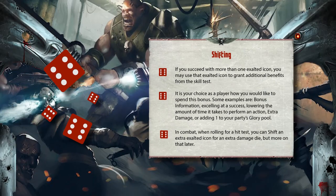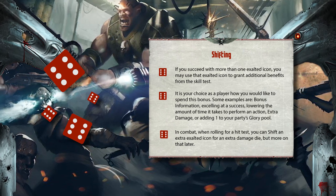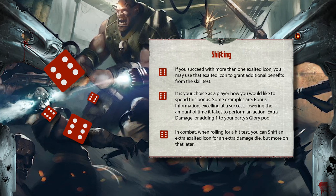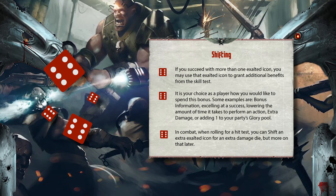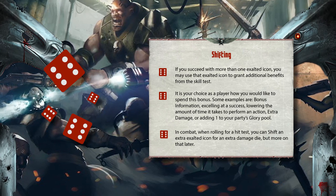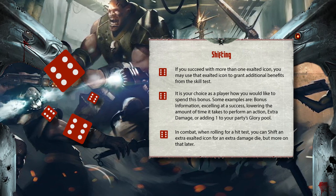If you succeed with more than one exalted icon, you may use that spare exalted icon to grant additional benefits for the skill test. This is known as shifting. Some examples are bonus information, excelling at a success, lowering the amount of time it takes to perform an action, extra damage, or adding one to your party's glory pool. In combat, when rolling for a hit test, you can shift an extra exalted icon for an extra damage die — but more on that later.